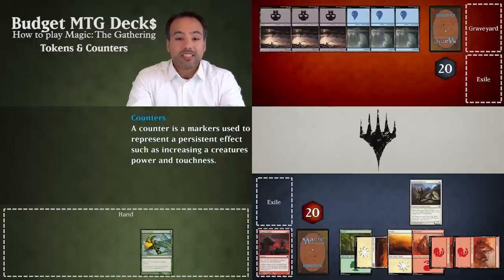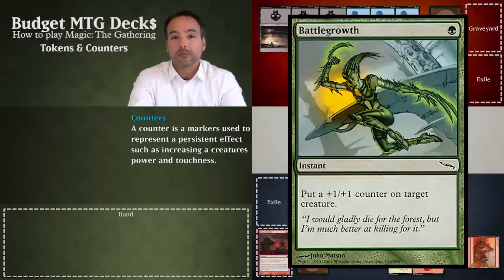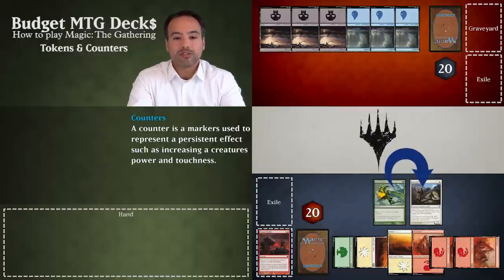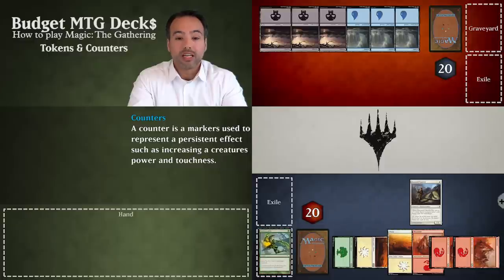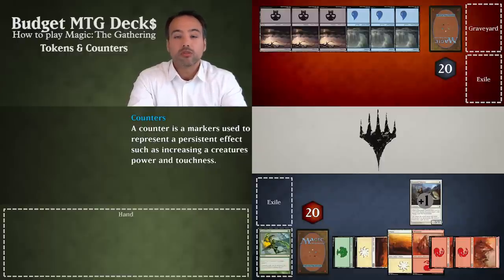Counters are usually represented by dice or colored stones. An example of a spell which produces counters is Battle Growth. Let's say we have a Doom Traveler — he's a 1/1 on the battlefield. We cast Battle Growth and target the Doom Traveler, placing a plus 1/plus 1 counter on him. From this point onward, as long as Doom Traveler is on the battlefield and the plus 1/plus 1 counter is on him, he will be a 2/2.